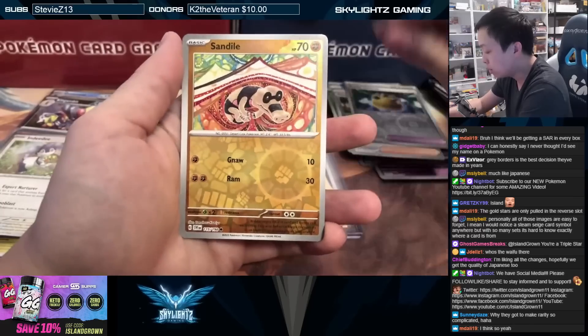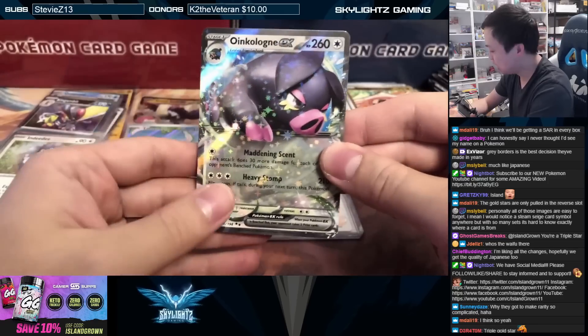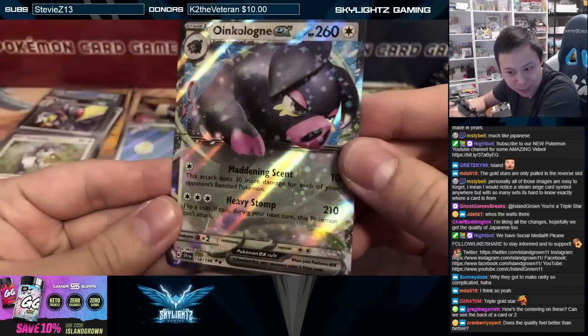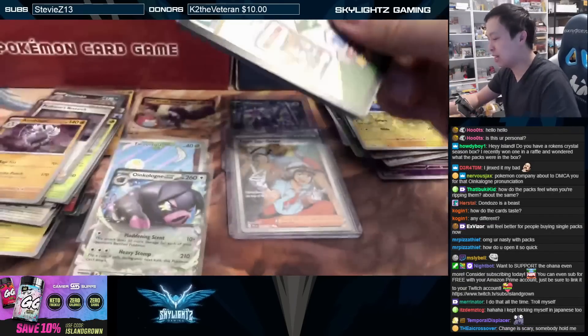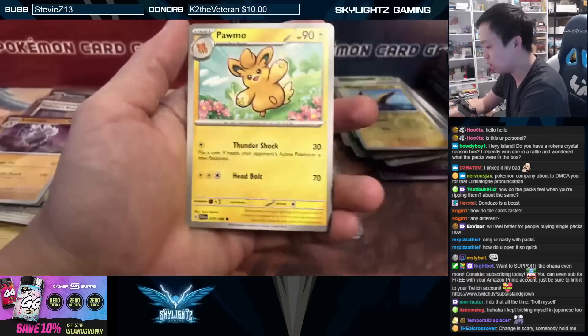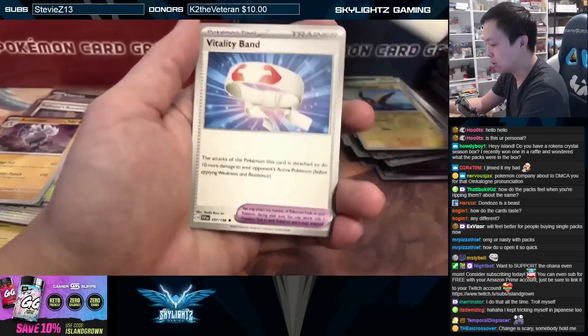Look at this — Stinkologone EX! Look at the texture here and the stars. So many holos and reverses — you're gonna end up getting like 60 or 70 reverses and maybe 20-plus holos from a full box.